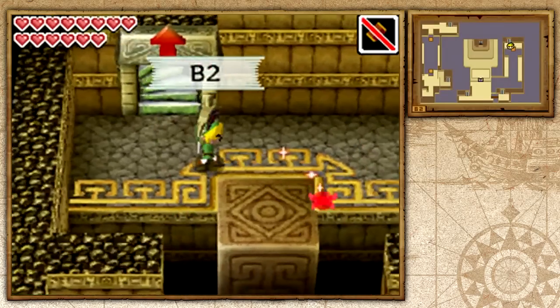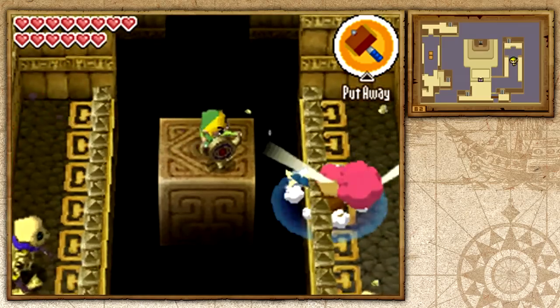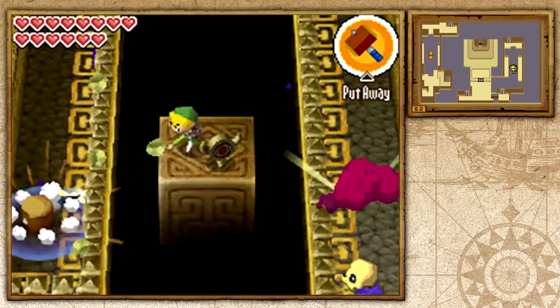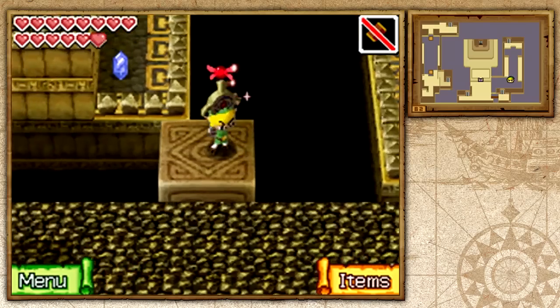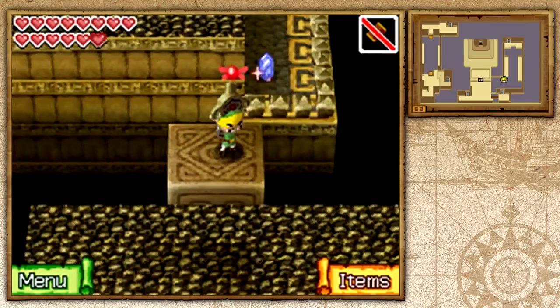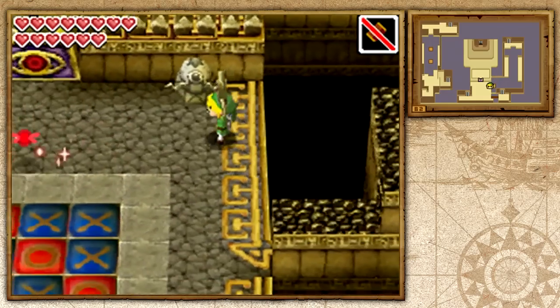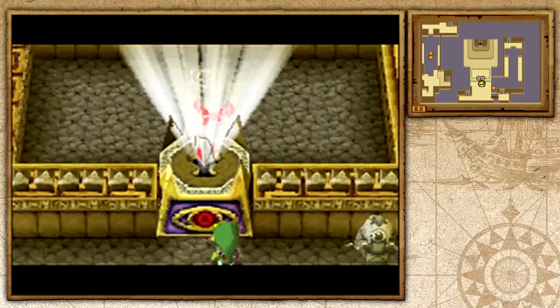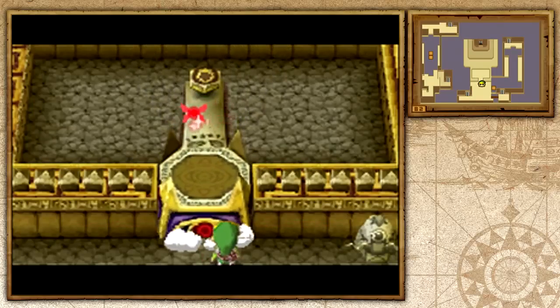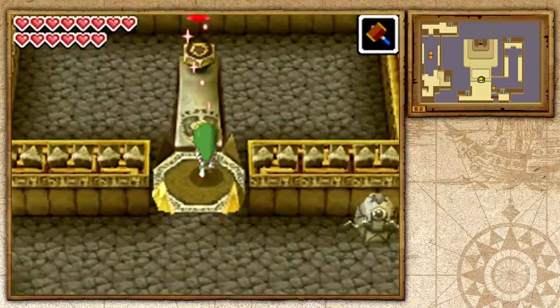I'm going to jump down and head down these stairs that are really important — they're going to take us all the way to the boss door. You want to kill these stealthos before they get you, because they'll knock you off. If you fall off, you'll have to start from the beginning of this whole ride. The ride is honestly kind of fun so I don't really mind redoing it, but it might get a little annoying for some people. Let's go ahead and plop this in and get ready to take on the boss of Widow's Temple. It's flinging us up — and as you can tell, we're slowly progressing upwards and it's starting to look really cool.